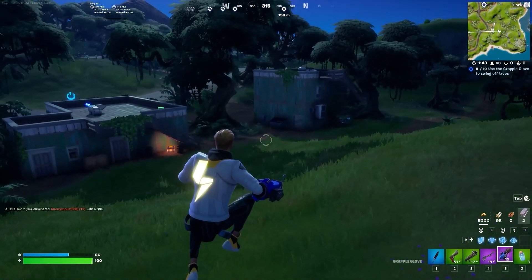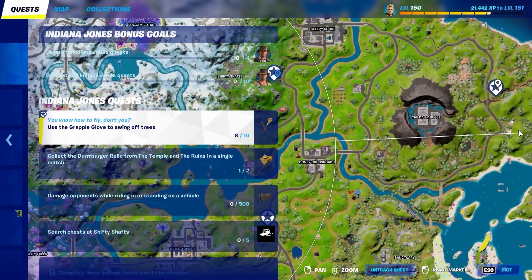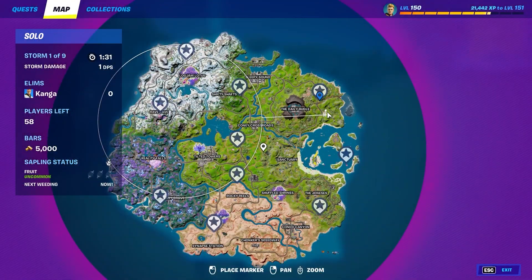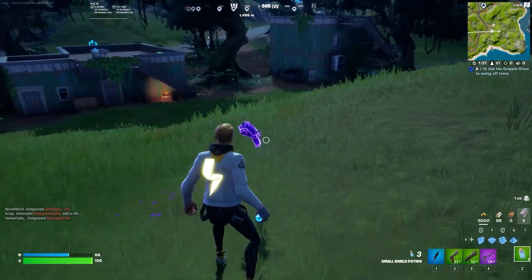The third challenge is to use the grapple glove to swing off of trees. If you open up the quest, it will mark all the locations where you can find the grapple glove. One location is just right here. You can get the grapple gloves from all these locations with the stars on them, and then you pick up the grapple glove item.